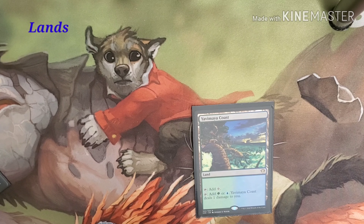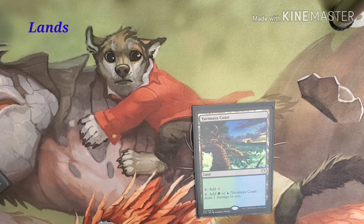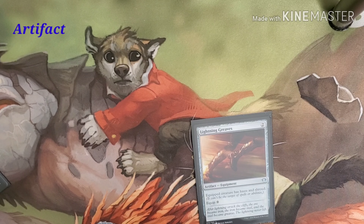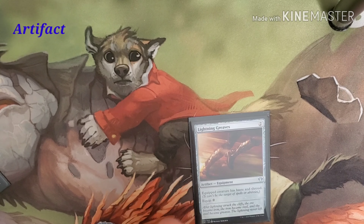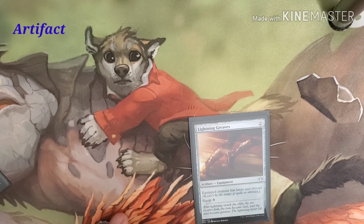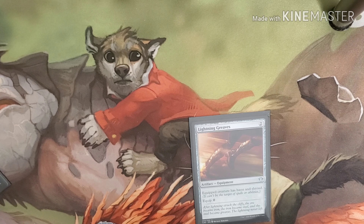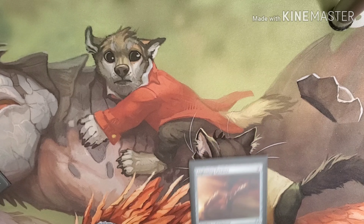We have a land that taps for one colorless or green and blue, dealing one damage. Then we have Lightning Greaves — something we may end up cutting down the road — but it gives the equipped creature haste and shroud and has zero to equip. The big thing about shroud is you can't even target your own creature, whereas hexproof lets you target your own creature.